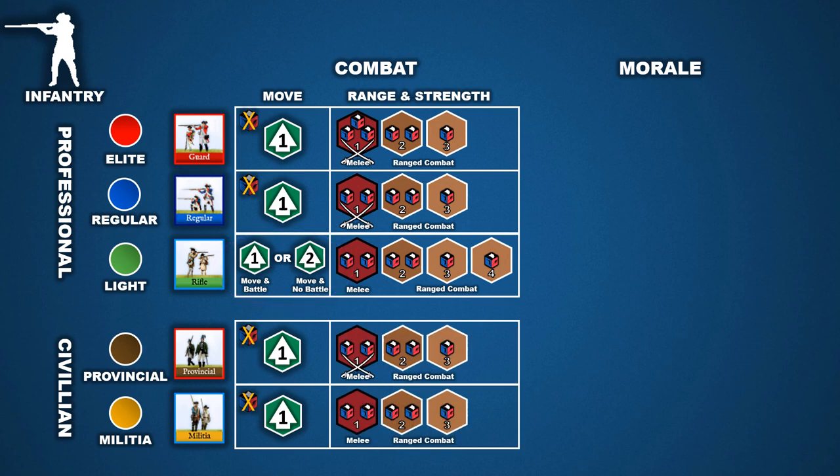The next two stats under combat are range and strength. Most units can conduct combat in two ways: range combat at distant targets, and close quarters combat in adjacent spaces with melee. Range is the number of hex spaces an infantry unit can attempt to hit a target. Strength is the number of dice the infantry unit can roll to attempt to score a hit. Notice that the greater the range to the target, the fewer dice a unit typically has to roll. An infantry unit has the greatest strength when focused on their adjacent hex space for a melee attack.